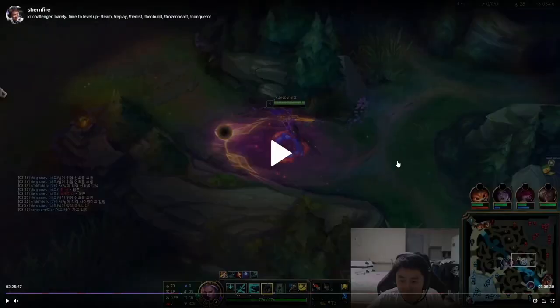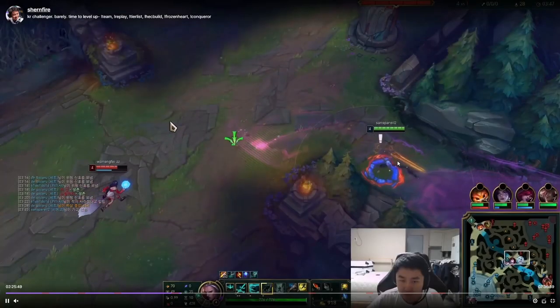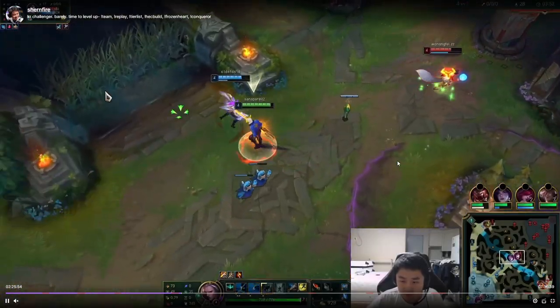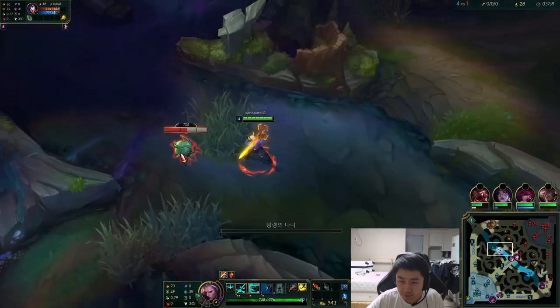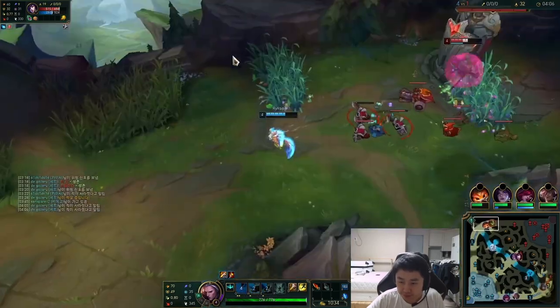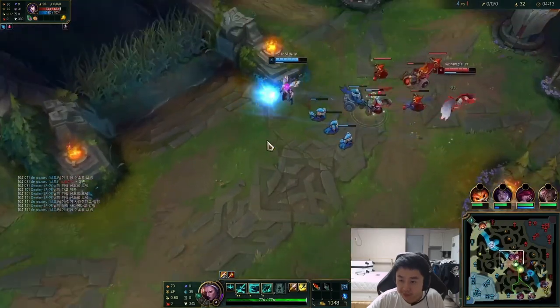Now let's look at approaching ganks. As Viego, you want to E before you actually show in person. Notice that just before the tower can see me, I E so the trail comes first before my body — this gives me the extra movement speed to get close. I didn't get the kill, but I ended up full clearing and doing something with my time, since Lee Sin had ganked twice by then. Being efficient after your full clear gives you a big tempo advantage.